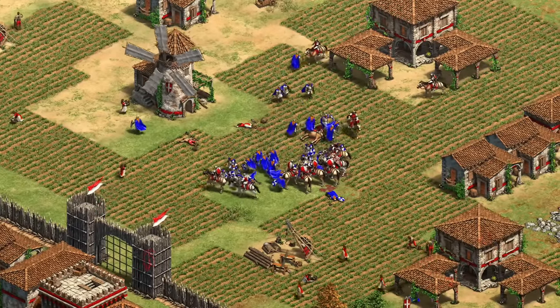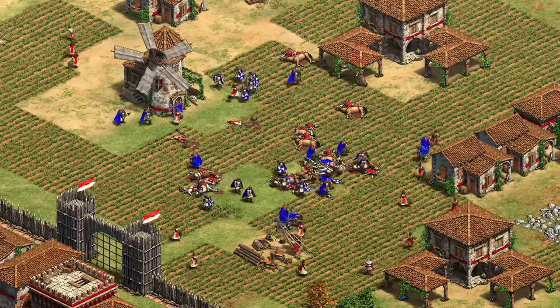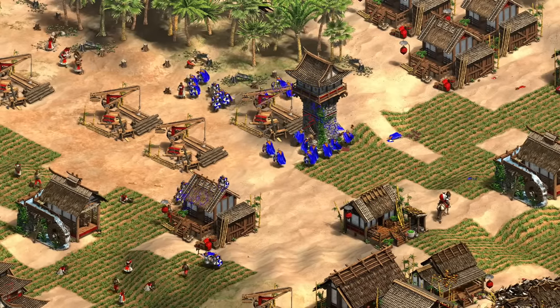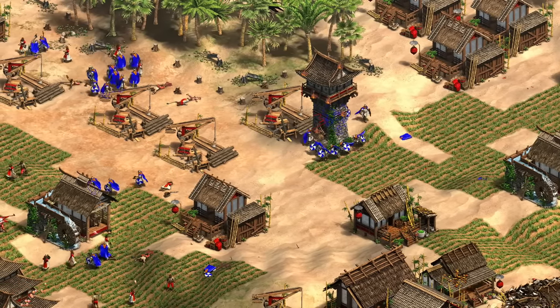We could stop here and conclude the Berserk is a more population-efficient glass cannon and the Swordsman line is more resource efficient. But in my opinion, that greatly undersells the Berserk, which is in fact a very good unique unit. Similar to the Longboat comparison, not all of their advantages show up in their stats, so we have to dig a bit deeper.